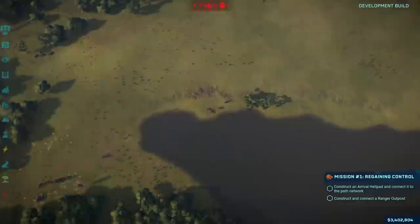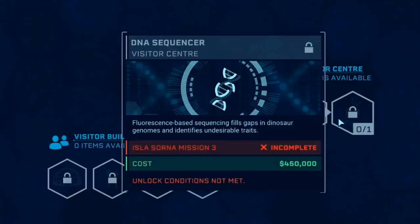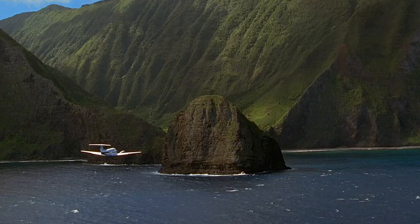This is made more interesting by a further piece of research limited to Mission 3 over on Isla Sorna — the DNA Sequencer. It says it uses fluorescence-based sequencing to fill gaps in dinosaur genomes and identify undesirable traits. I assume that means rather than filling gaps with frog DNA and ending up with asexually breeding dinosaurs as in Jurassic Park, you can instead use fluorescent sequencing to build dinosaurs that never have the potential for breeding in the first place. As a little unscripted aside, this would mean Return to Jurassic Park essentially takes place in its own canon, because if it didn't, the breeding dinosaurs that exist prior to Jurassic World in the modern film canon would no longer exist.